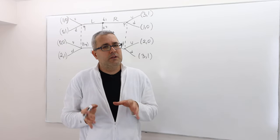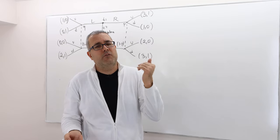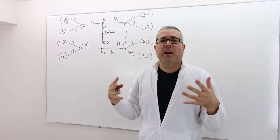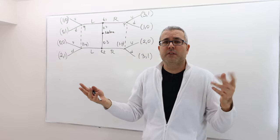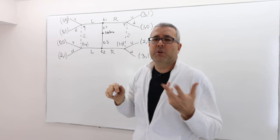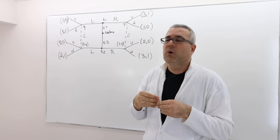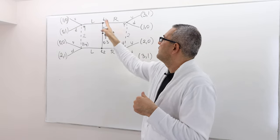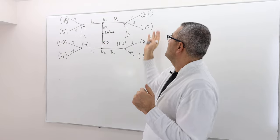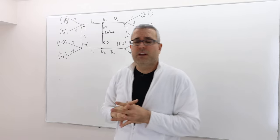This is another simple signaling game where nature moves first and determines the type of player 1 — T1 or T2 — with probabilities 0.7 and 0.3. Each type has two actions: left or right. Player 2 cannot distinguish the type of player 1, but can observe player 1's action. Player 2 then chooses U or D. The question is: find all perfect Bayesian equilibria in pure strategies.